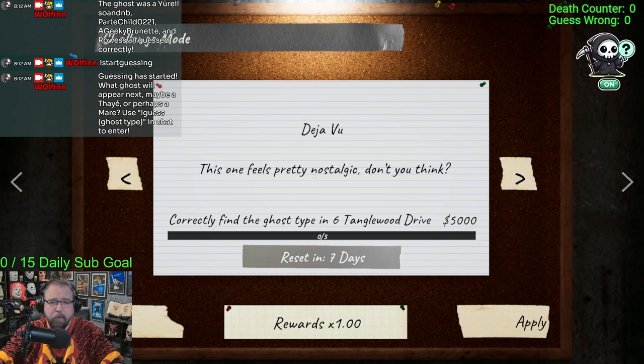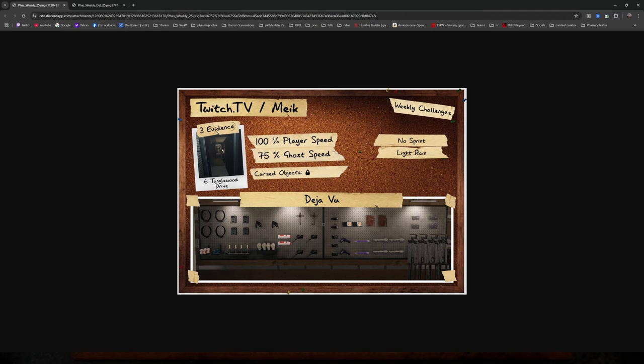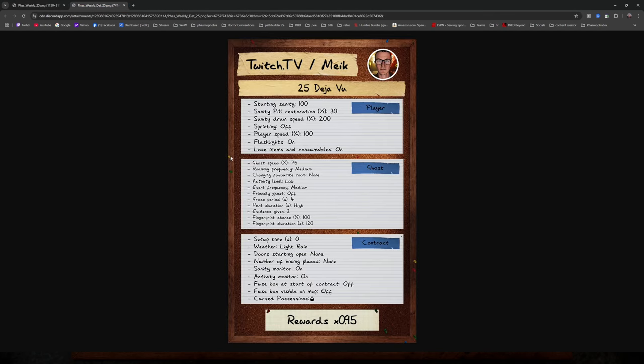All right, so the weekly deja vu — this one feels pretty nostalgic. We've got three evidence, 100% player speed, 75% ghost speed, and 75% ghost speed. The cursed object is the ouija board, no sprint, light rain. Looks like a mixture of tier two and tier one gear — we got the tier one head cam, tier one parabolic. It's Tanglewood, so who cares.